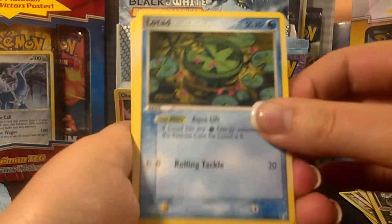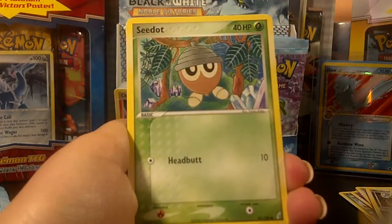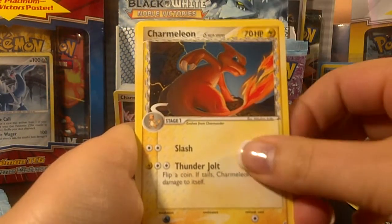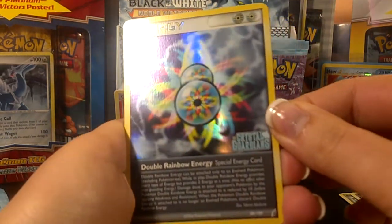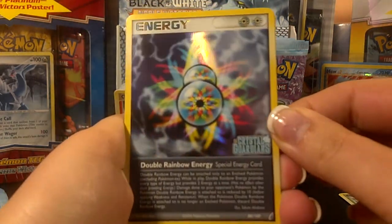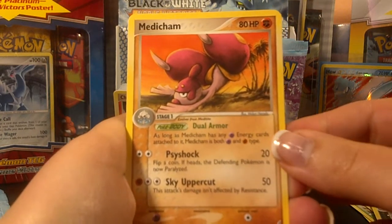Alright, Pack 2: Lotad, Torchic, Duskull, Seedot, Numel, Charmeleon, Ivysaur. The Reverse is a beautiful Double Rainbow Energy — that looks so cool in reverse. And the rare is a Medicham, which I don't have yet, so that'll be good to add.